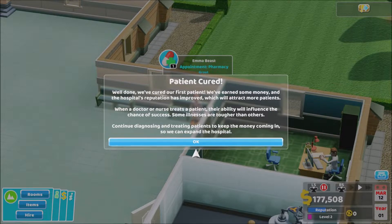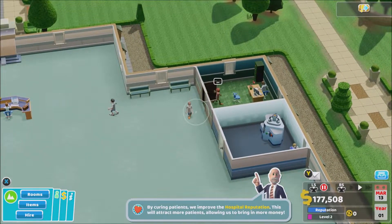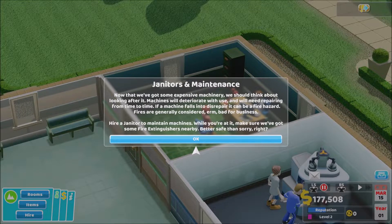When a doctor or nurse treats a patient, their ability will influence the chance of success. Some illnesses are tougher than others. Continue diagnosing and treating patients to keep the money coming in so we can expand the hospital. They're going in for a second diagnosis and the doctor is seeing this patient.